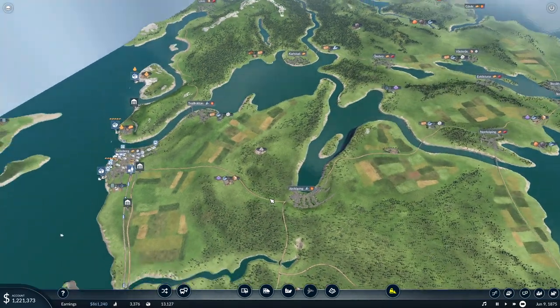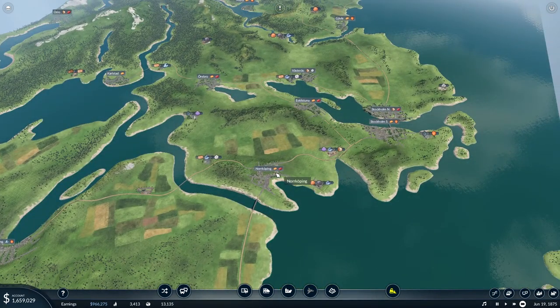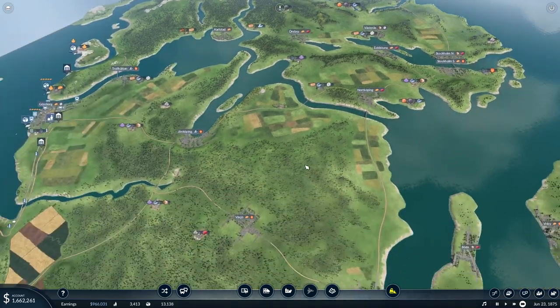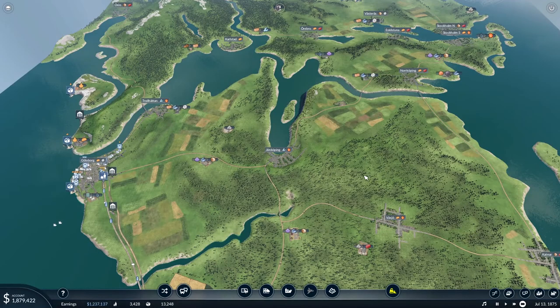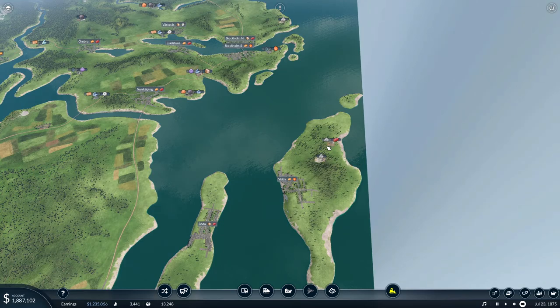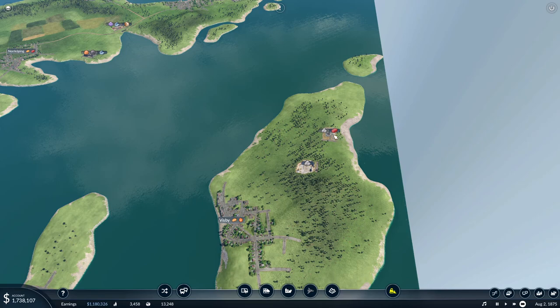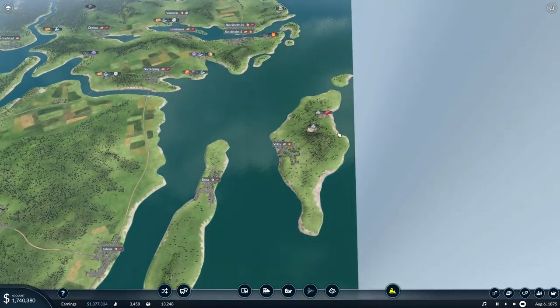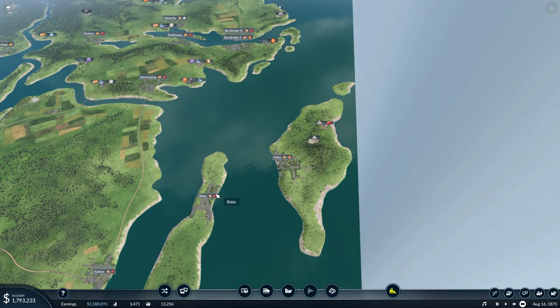I was thinking of building a passenger train line between Jönköping, Norrköping and Stockholm, but it will cost a lot of money and the trains are pretty crap still. So I'm thinking of instead making construction material.